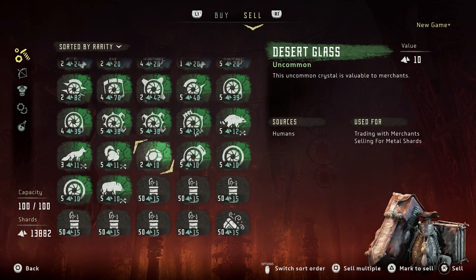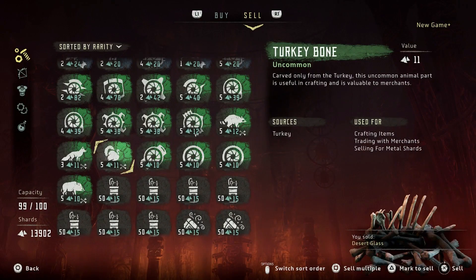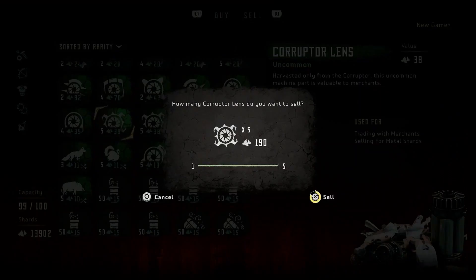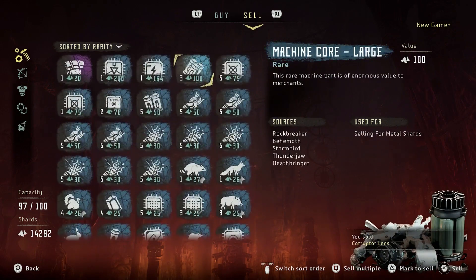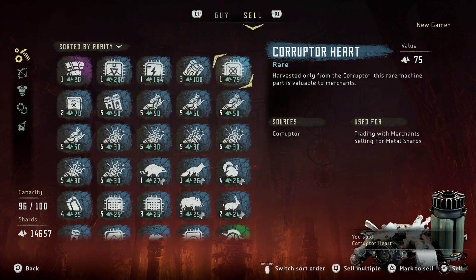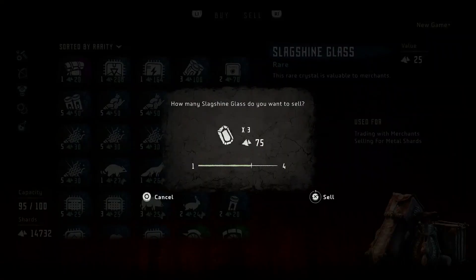While doing this mission you can still go back to the shop and sell the stuff — for example the blue and green mods that you get — and then go back to do it over again and still have room for new mods. Per run, which takes less than one minute, you can get around 200 shards and also modifications, Corrupter Hearts, Desert Glass, Blaze, Shining Gleam Glass, and more things that you can sell for around 20 to 25 each — or even more, since the Corrupter Heart is 75 and the Corrupter Lenses are 38.